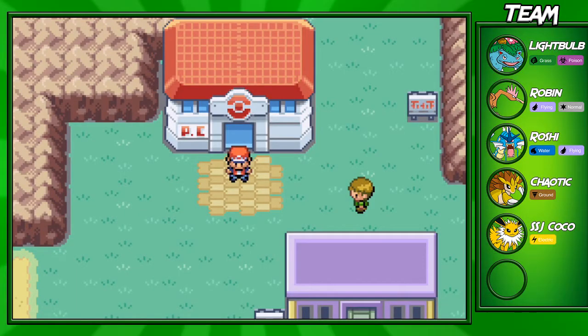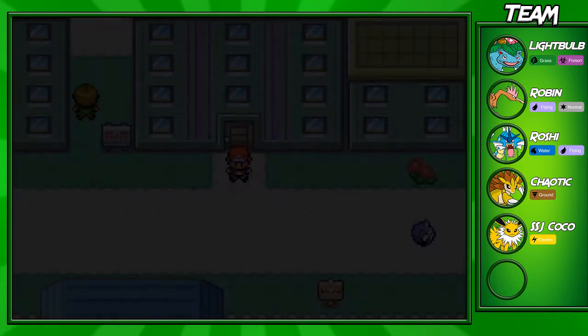Hey guys, goksum for the win here, and welcome back to another Leaf Green walkthrough episode. In this part we'll be going to the Fighting Dojo in Saffron City. But before we do that, I actually have to go back to Celadon City to pick up something, so I'll see you guys in a bit.